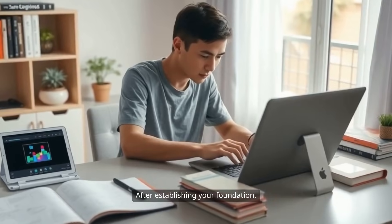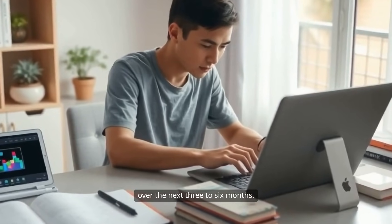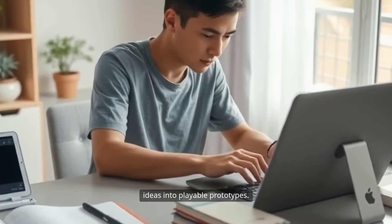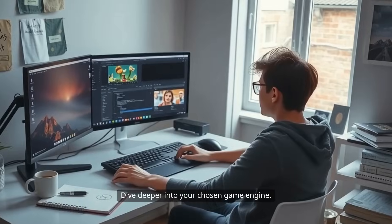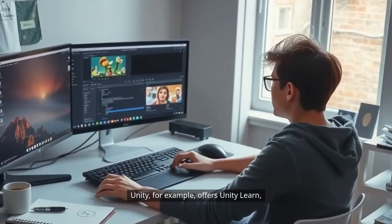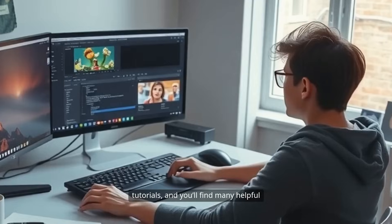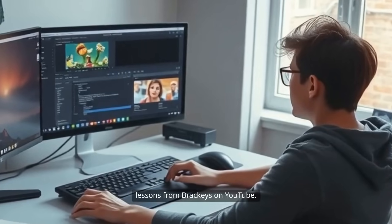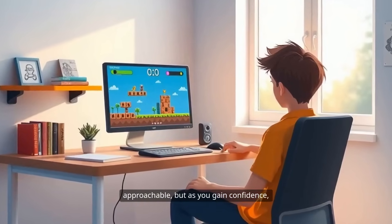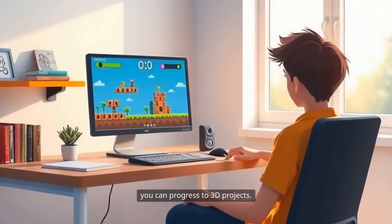After establishing your foundation, move on to developing your core skills over the next 3 to 6 months. This is where you start turning ideas into playable prototypes. Dive deeper into your chosen game engine. Unity, for example, offers Unity Learn, a platform filled with step-by-step tutorials, and you'll find many helpful lessons from Brackeys on YouTube. Starting with 2D games is usually more approachable, but as you gain confidence, you can progress to 3D projects.